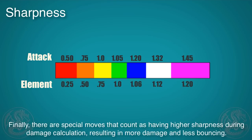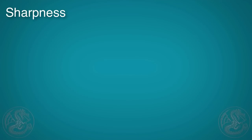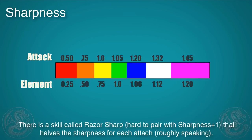Finally, there are special moves that count as having higher sharpness, meaning not only do you do more damage but those attacks are less likely to bounce off. The great sword charging goes all the way up to 30% more damage just in sharpness modification, so it's actually very powerful and less likely to bounce off. Also, if you're using a long sword or great sword and you hit very close to an enemy with the center of your blade, you'll do more damage and be less likely to bounce off as well.